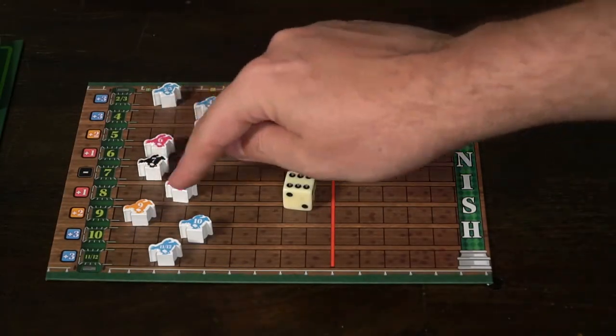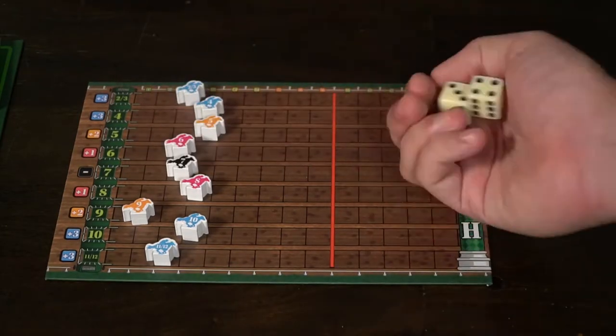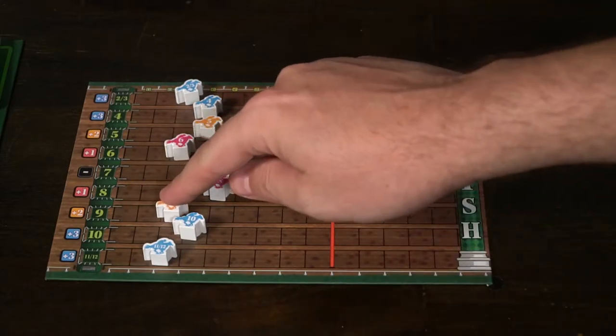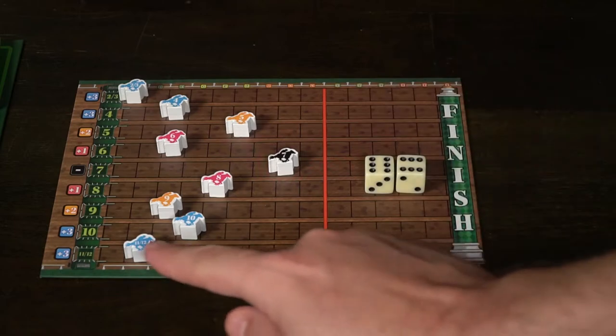Even though you bet on a specific space, everybody else is still able to bet on that space, because normally when you bet on a space that locks the space up — but not for the announcer. The announcer has placed his bets and now has the dice, and the game is ready to begin. The announcer will start by rolling the dice, check the total cumulative value, and move the horse that corresponds with the value. So if I roll these dice and get a 9, I will move the 9 horse 1 space. However, if you roll the dice again and the same number from the previous roll pops up, you're going to move that horse 1 plus a bonus.